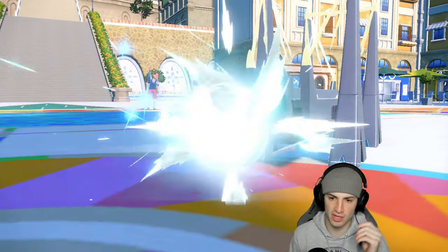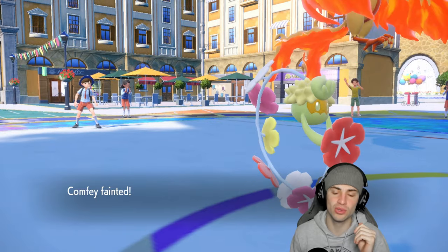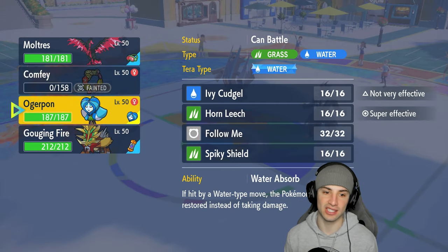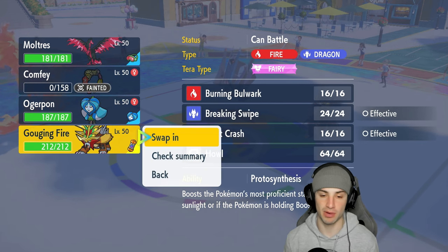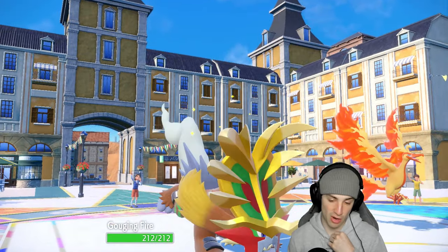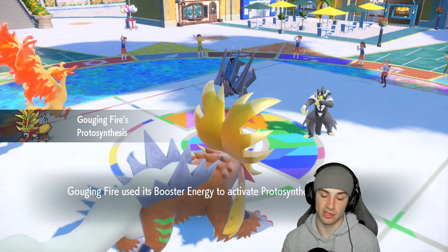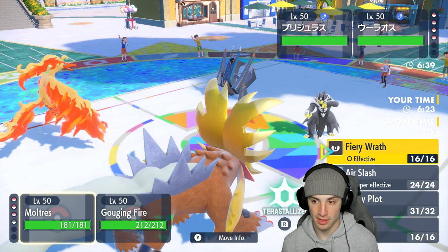Flash Cannon flies through — if Confi goes down, no big deal. We have a plus-two Galarian Moltres with Tailwind up. Archaludon needs to go. I bring in Gouging Fire — Heat Crash or Fiery Wrath on Archaludon, and Breaking Swipe alongside Air Slash. Thinking of going Air Slash and Breaking Swipe to get a speed boost.